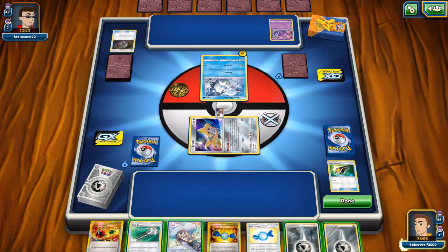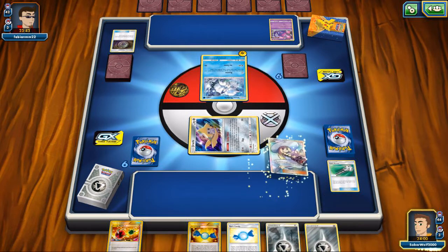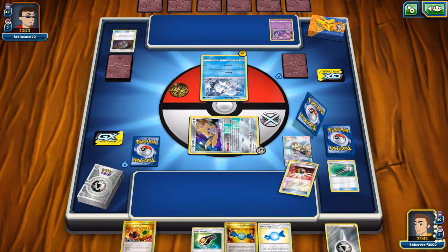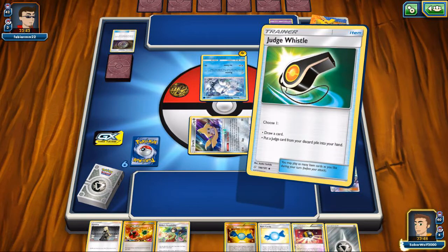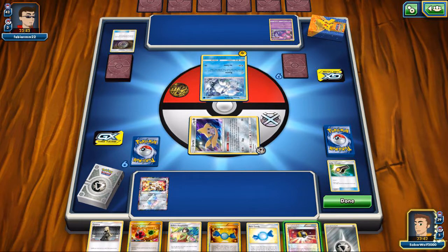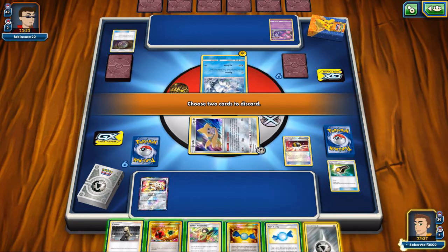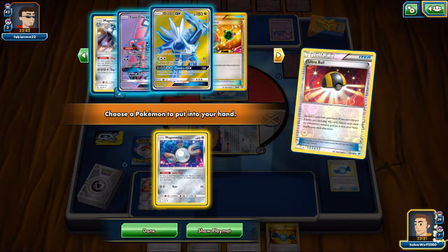I'm able to get a Lillie with the Jirachi here. That's a good thing, but with all the dead cards in hand, I want to make sure I draw a lot of cards with Lillie. So we use the Field Blower on ourselves and attach a Metal Energy to maximize the draw. We use the Judge Whistle too, draw another card, and I see some Gallade. Let's get rid of a Metal Energy and the Candy and get a Magnemite down — at least one down.